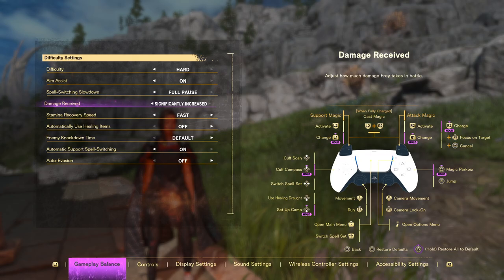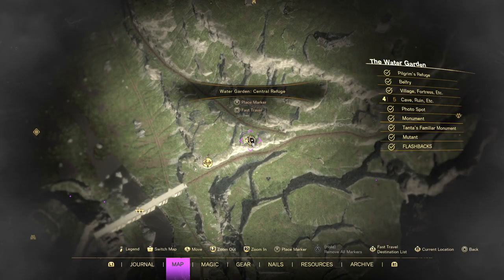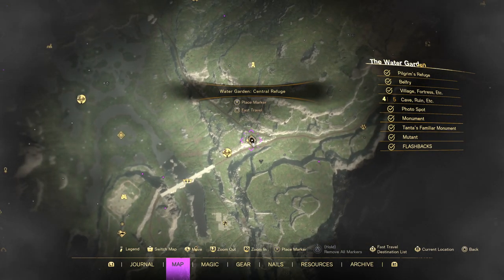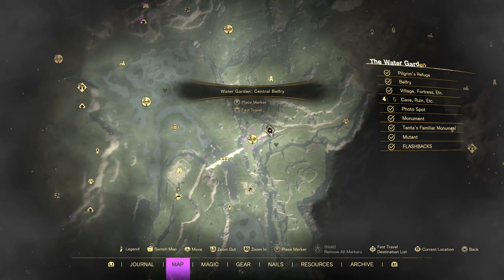Let me show you where I am. This is one of a few places I really like knocking things out, mostly because I know what's around and there's a lot of variety in this part of Avoulet — it gives you a chance to knock out all kinds of spellcrafting challenges. We're in the Central Refuge in the Water Garden. You'll know this if you played the demo — it's the first refuge you hit in the demo. Right next door is the Central Belfry in the Water Garden of Avoulet.